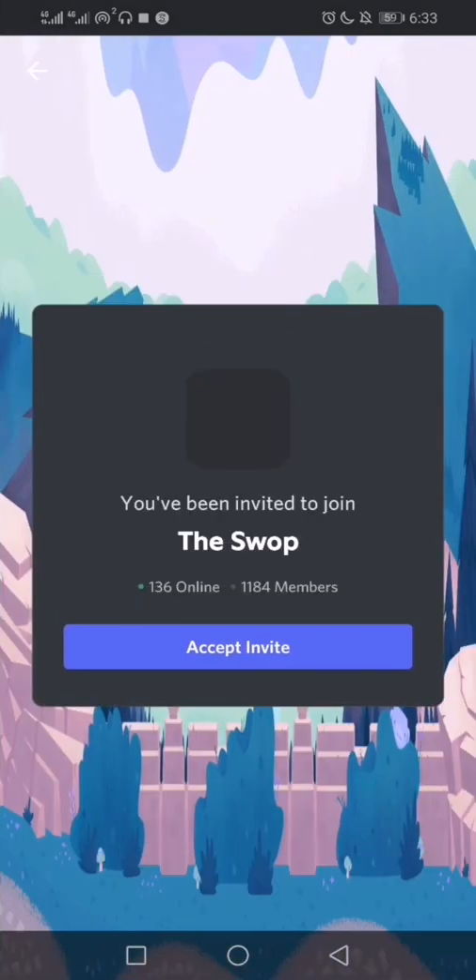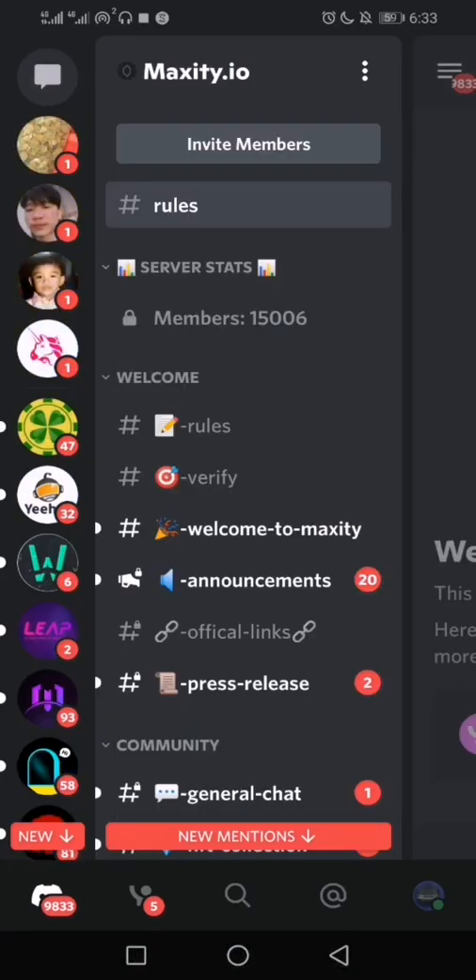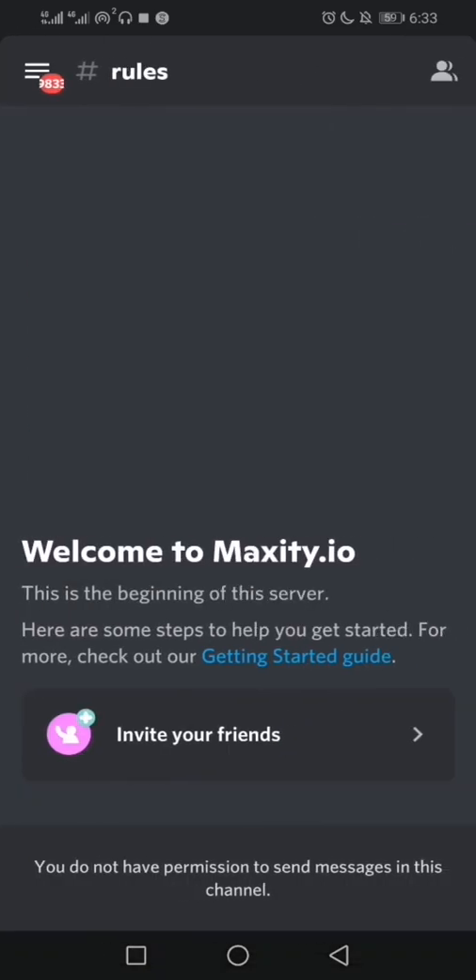I just discovered that each time I try to accept an invite by joining a new Discord server, I check the list and find out there's nothing there.